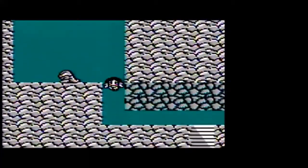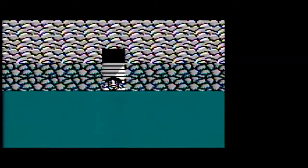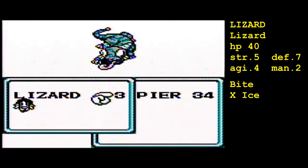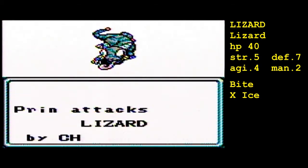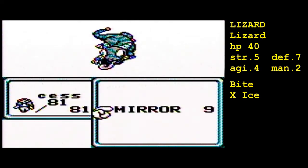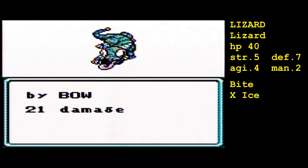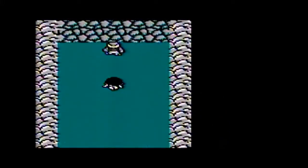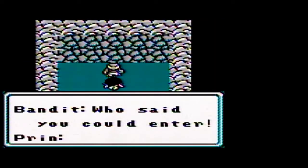If a monster is weak against an element and your attack has that elemental property, it can do a critical hit — and a critical hit can spell instant death. An X in the stat list means weakness; an O means strong. Lizard is weak against ice, so if we use a chill attack it has a chance to do a critical hit and instantly kill the monster. However, it's kind of bugged — spells that a monster is weak against don't necessarily do more damage than another spell.